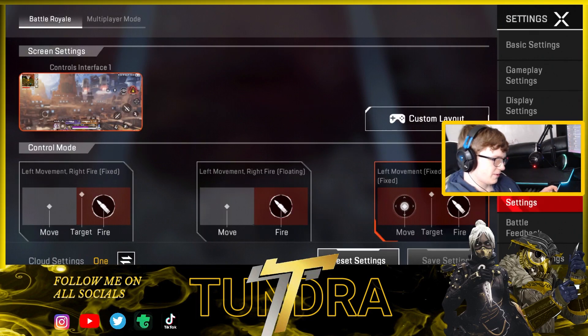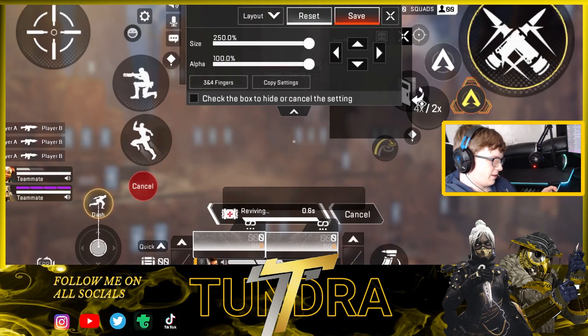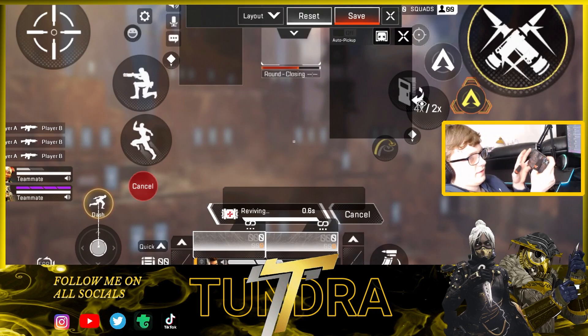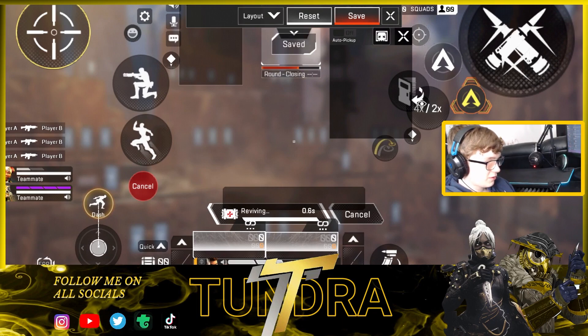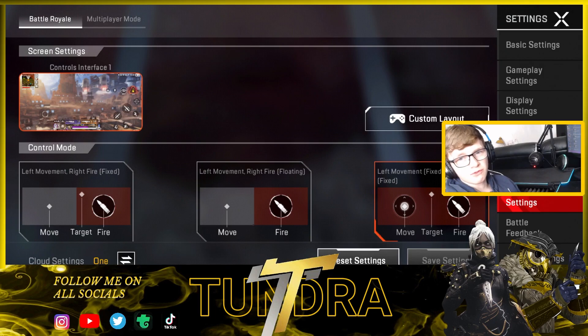Moving on to my HUD — I play five finger. On my left hand I use my middle finger to aim, and my right finger on the left hand for crouch and jump. On my right hand my index finger is to shoot and use character abilities, and my thumbs to aim and move. It's a really good five finger HUD — it's a bit cluttered but the stuff that looks cluttered I don't really use in game. If you want to copy it feel free, but I always recommend doing your own HUD and sensitivities to find what perfectly suits you.